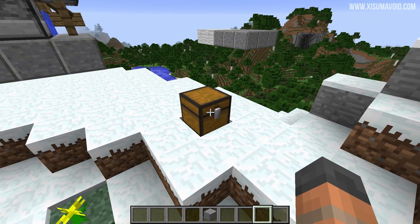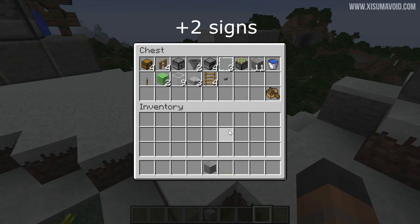You're going to need some materials to build this, and I put them all inside this chest right here. Gather up these materials and we'll be ready to build. You don't need one boat — you actually need a lot. I would recommend at least 100 boats, so you're going to need a lot of wood to craft all of those.